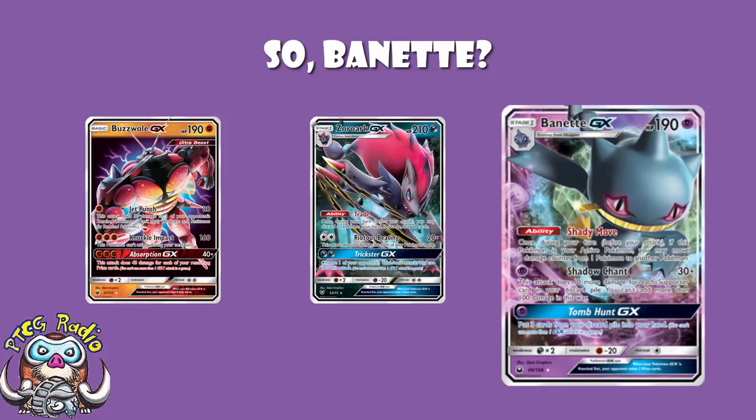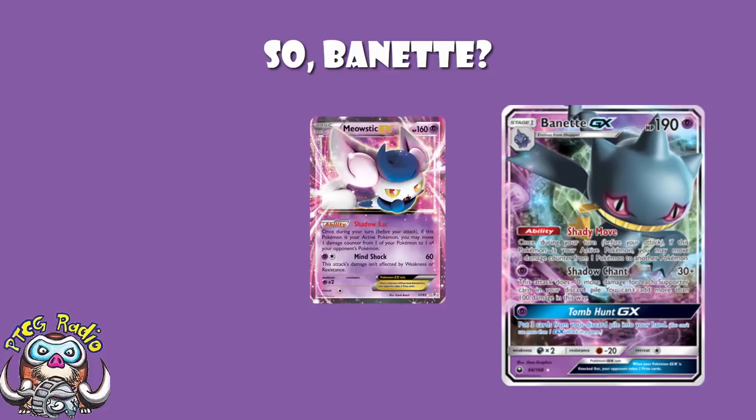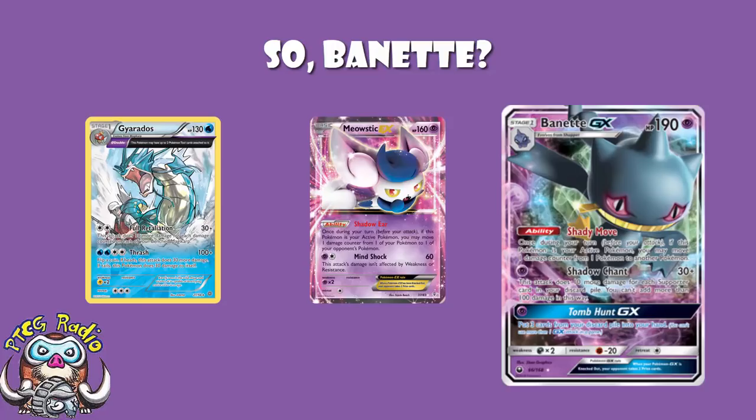I've done a video about Burnett GX on its own — I'll pop a link in the description if you want to dig into the card. But looking at the ability: once during your turn, if it's in the active, you may move a damage counter from one Pokemon to another. That could be yours to your opponent's, yours to yours, or your opponent's to your opponent's. It's not often going to do a huge amount — Meowstic saw a little bit of play in similar fashion. But Burnett's version is more workable. It's not a reason to play Burnett, but if you've got the KO anyway, you get to move a damage counter to their bench — maybe take a mid-turn KO, or put one of your Pokemon out of KO range.